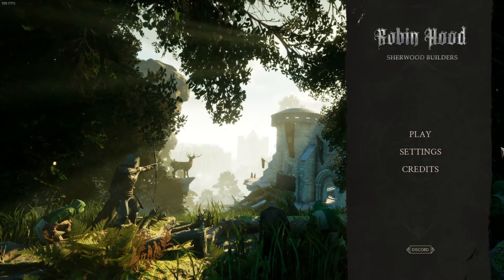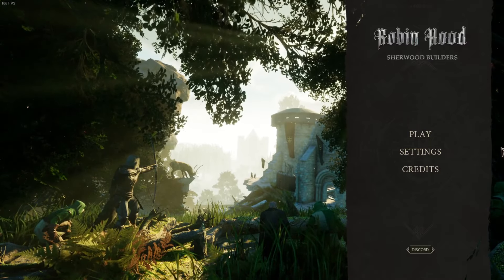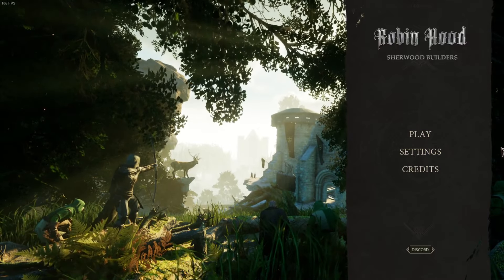Today we're taking a look at a game just released on Steam called Robin Hood: Sherwood Builders, developed by Mean Astronauts — love the name — and published by PlayWay SA. Released not in early access, and selling for $30.